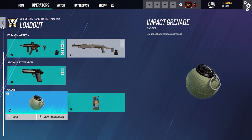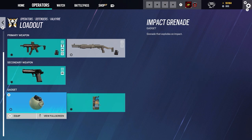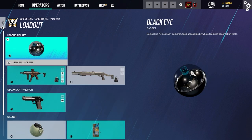For her two gadgets, the first is the impact grenade — impact grenades are really made for rotations, that's pretty much it. She also has the nitro cell, which is a remote detonation C4 explosive. I mainly take the nitro cell if I want to confirm a kill — if I down someone I want to confirm it. But you can take the impact grenade if you want to make rotations.